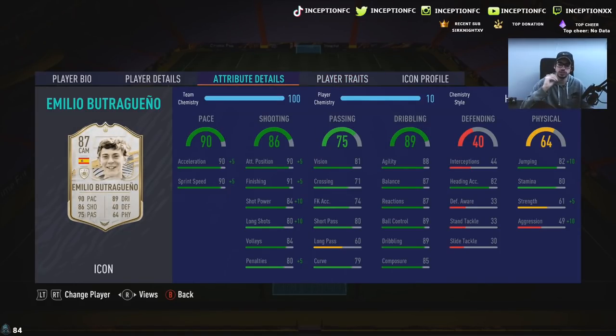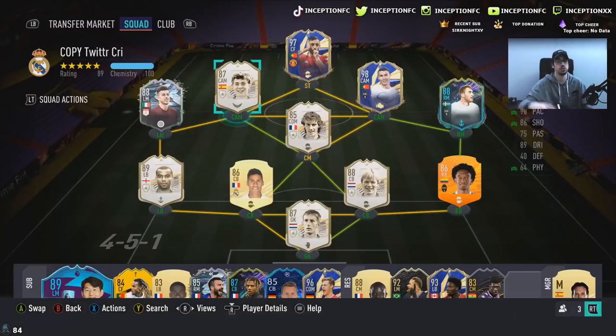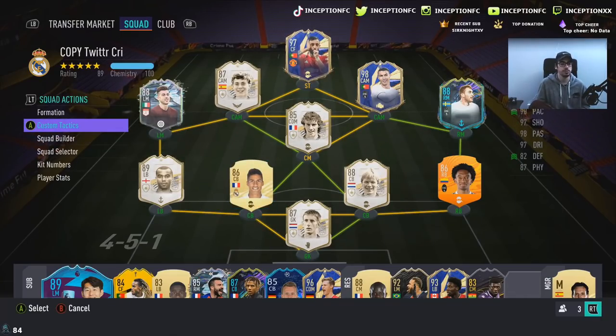We got dribbling, we got heading accuracy at 82 — not really relevant because heading is whatever. He has 80 stamina. It's a card that I mostly see in the striker position, maybe as a left mid or right mid. It is a card I see being used in any of the attacking positions except for the CAM spot, although you can use him there. He mostly feels like a striker or maybe a winger. We'll see how he plays in game.